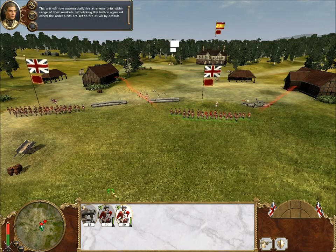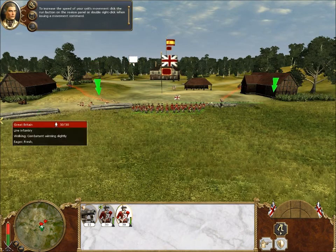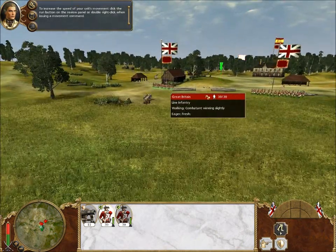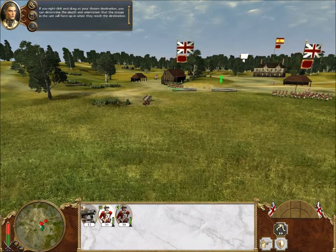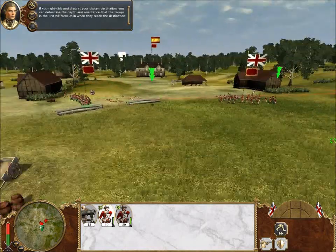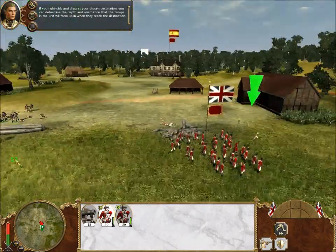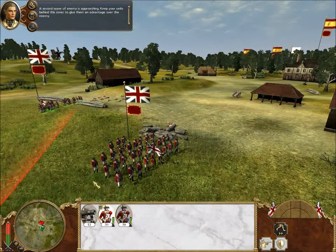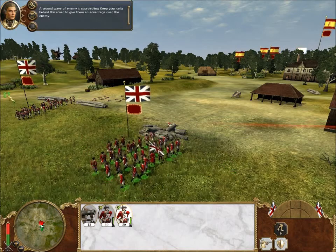Now, right-click on the location indicated. To increase the speed of your unit's movement, click the run button on the review panel, or double right-click when issuing a movement command. If you right-click and drag at your chosen destination, you can determine the depth and orientation of the troops. A second wave of enemy is approaching! Keep your units behind this cover to give them an advantage over the enemy.